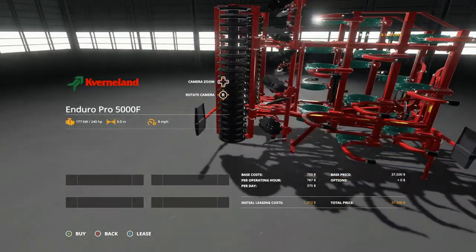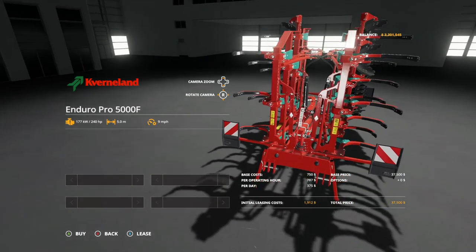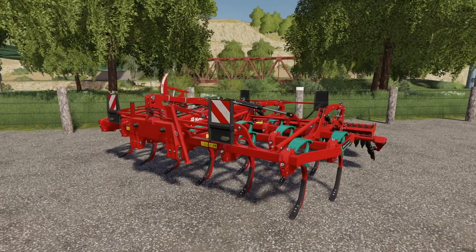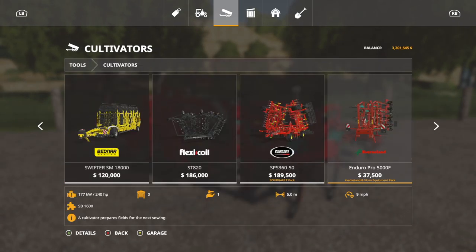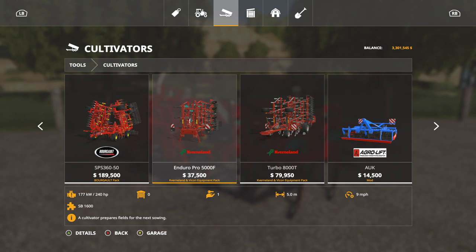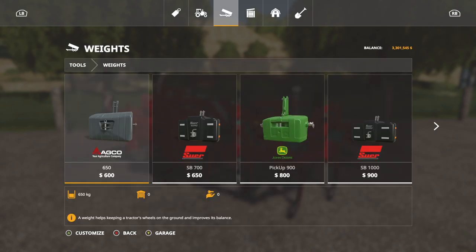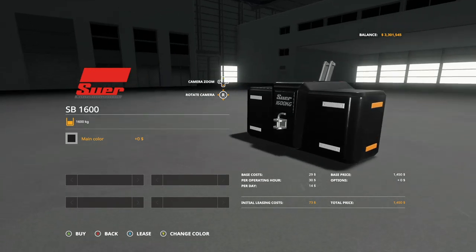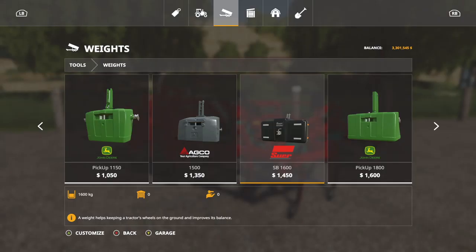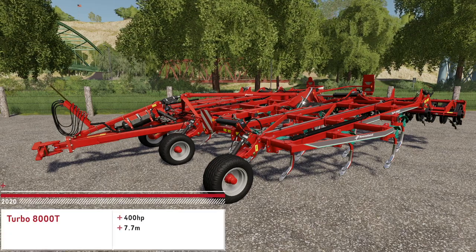It has a 240 horsepower requirement, 5 meter working width at 9 miles per hour, costing $37,500. It runs on a three-point — no trailer attachment. This is it in its folded state, and you can unfold it. With this you will need a weight, and it tells you exactly which one to use — that's going to be the SB 1600. You can find that weight in the weights section.